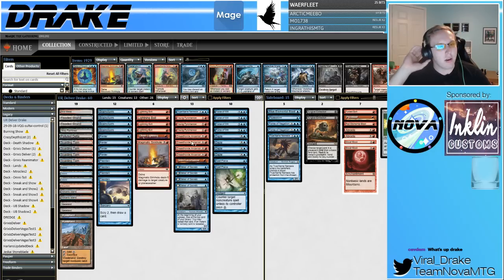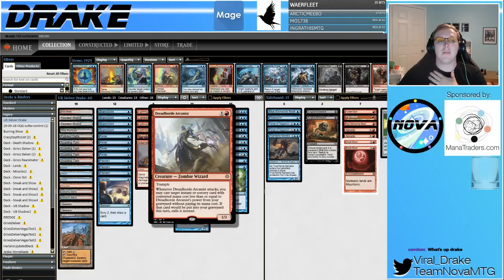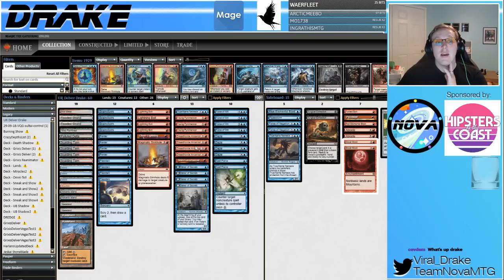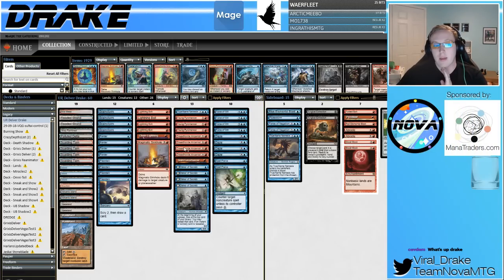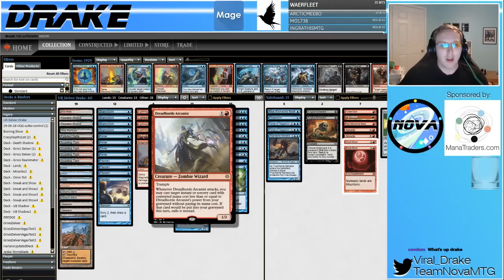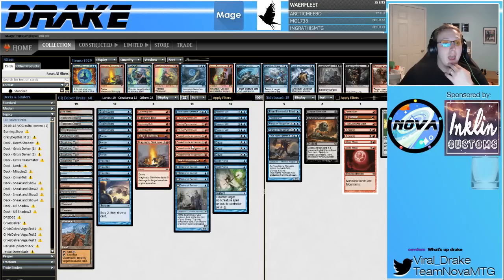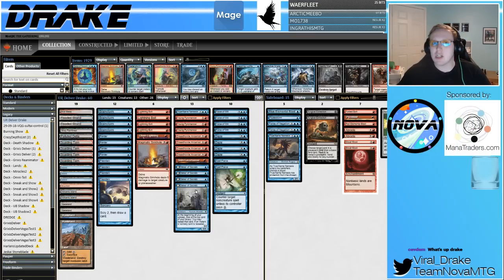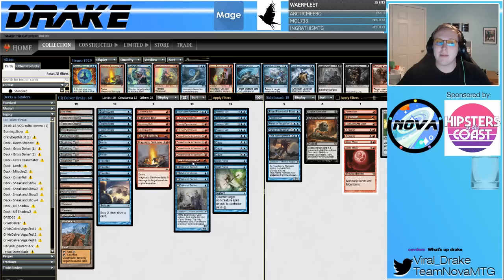Dreadhorde Arcanist — I'm kind of a naysayer on new cards in general. When new cards come out, I tend to think people overhype them. But people were ranting and raving about how good Dreadhorde Arcanist was. I played with it in the tournament expecting it to be okay, and the card was incredible. Basically, if you ever attacked with it once, you were just going to win the game. It's kind of like a Dark Confidant but even better — instead of you losing life, they lose life via the spells cast. This card lets you grind with a lot of fair decks without having to put huge-cost spells like Jace the Mind Sculptor in your deck.